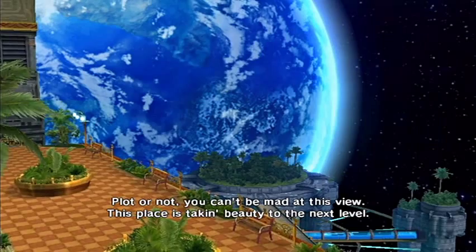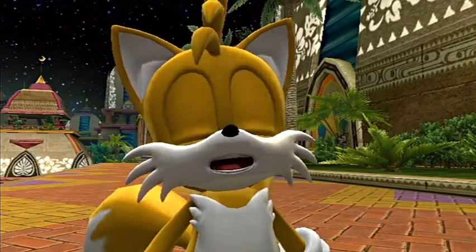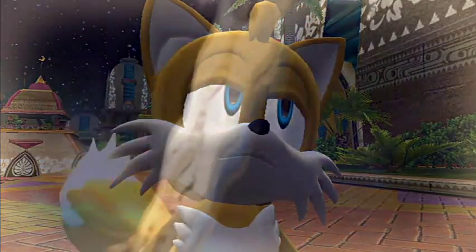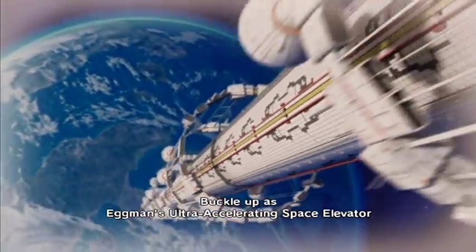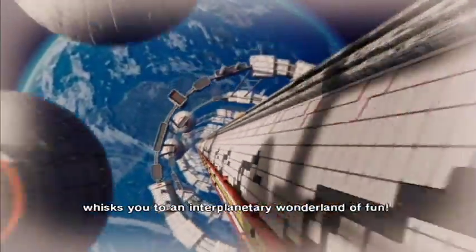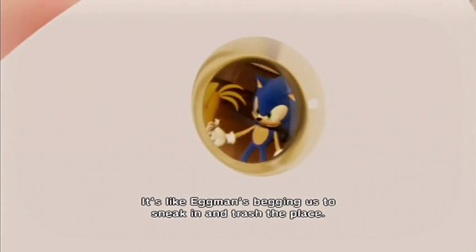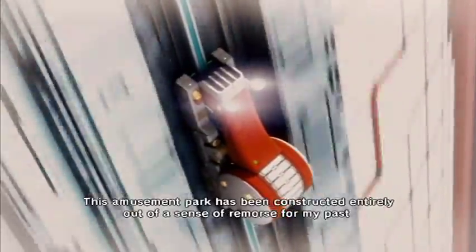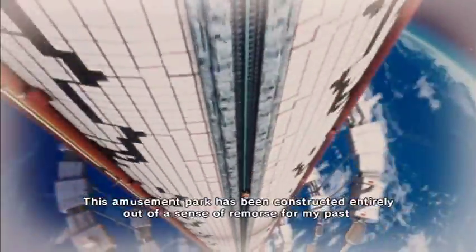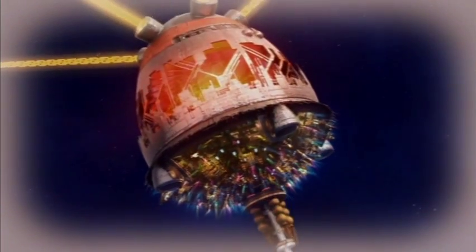Plot or not, you can't be mad at this view - this place is taking beauty to the next level. I'm just surprised it was so easy to sneak in here. I can't believe somebody was dumb enough to leave the keys in this thing - it's like Eggman's begging us to sneak in and trash the place. This amusement park has been constructed entirely out of a sense of remorse for my past transgressions and is in no way associated with any sort of evil plot or premeditated misdeeds. That's a relief.